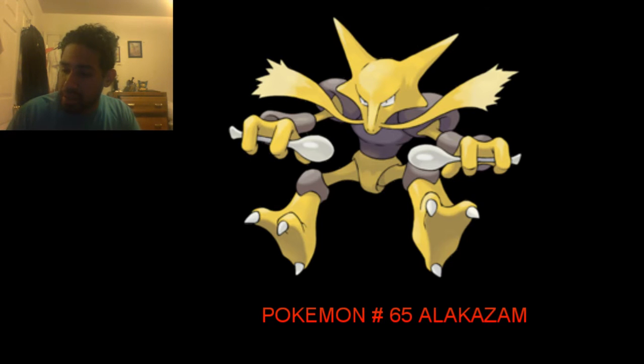As for its ability upon Mega Evolution, Trace copies an opponent's ability upon entering battle. So basically when your Mega Alakazam evolves, it copies the opponent's ability — like Clear Body or any other ability, depending on what the other trainer has.